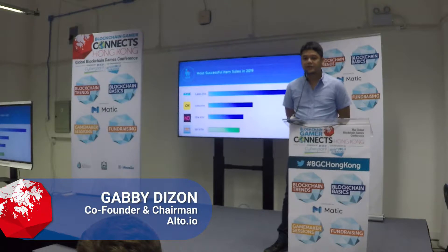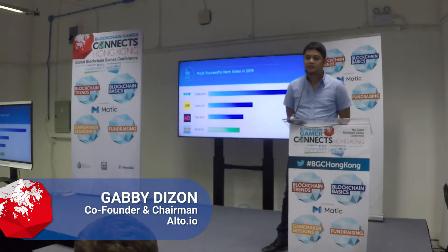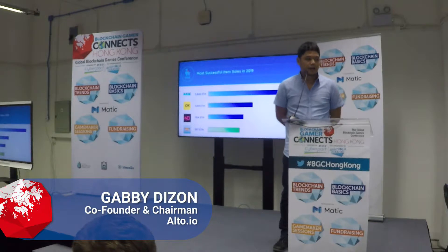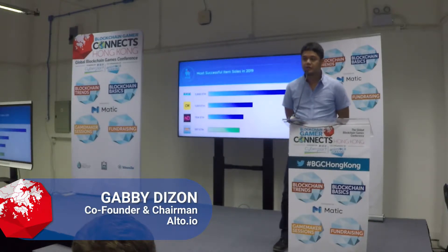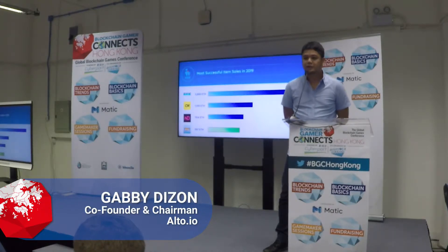I took part in that pre-sale and actually borrowed a lot of things they did for our own. Cheese Wizards, from the team that did CryptoKitties, did really well with over 1,000 Ether. Neon District did just a little over 700 Ether, and there we are with around 600. There are lots of item sales that may not do as well — they may raise just a few thousand dollars — and I hope the things we discuss here will help you.